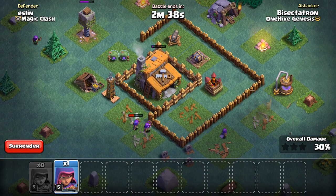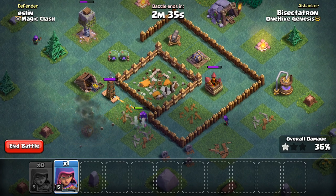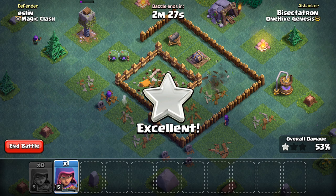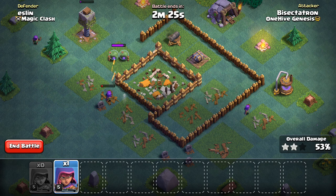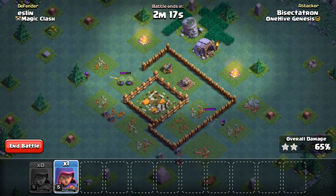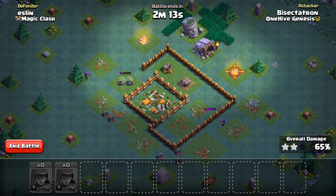Yeah, we got the Town Hall — this one is looking even better. Although oftentimes the Town Hall is irrelevant because if you get the 50%, you've already beaten them anyway. If they get 50% which would be better than your 1-star, then they might have more percentage than you. So the Town Hall doesn't matter that much. Let's drop another Archer and take that out — we'll end at like 80% 2-star, which is very solid.